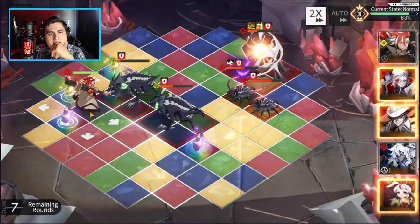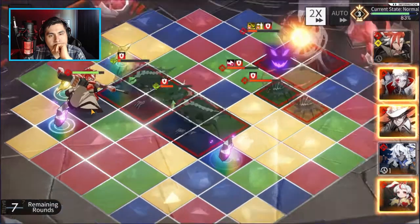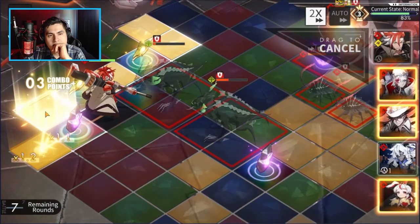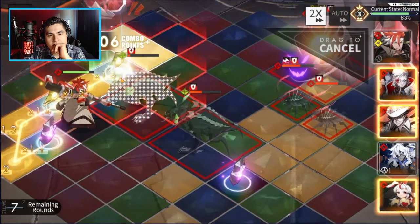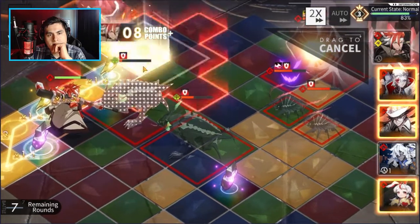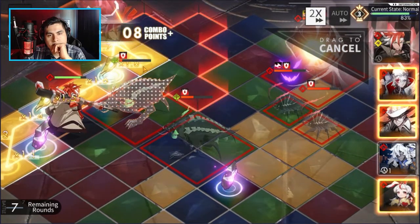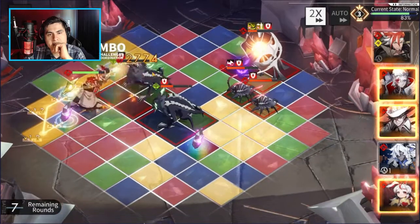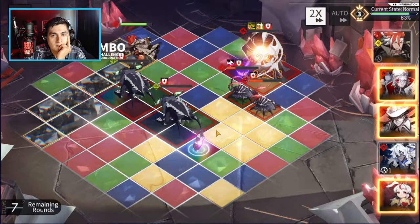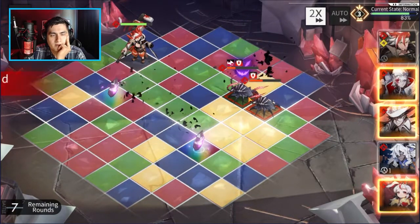That still did a good chunk of damage to them. Let's go ahead and take the yellow path here — I'll stay near the green because I should be able to take the green path over here to the other enemy down there. Oh, it's dead.